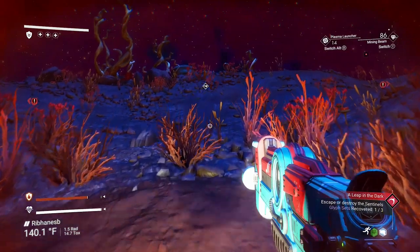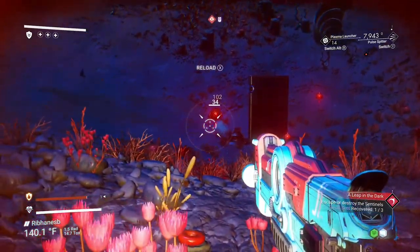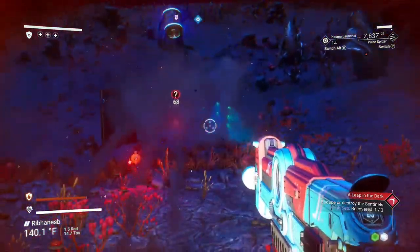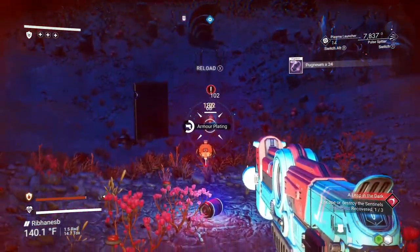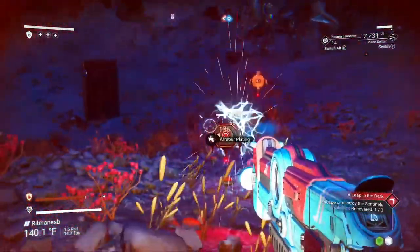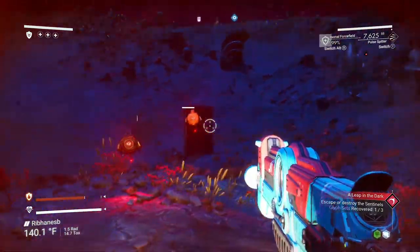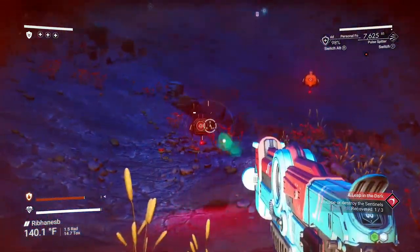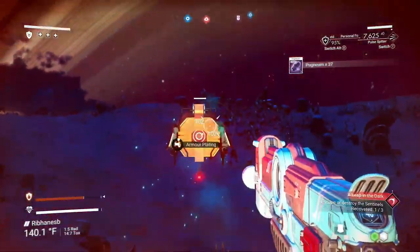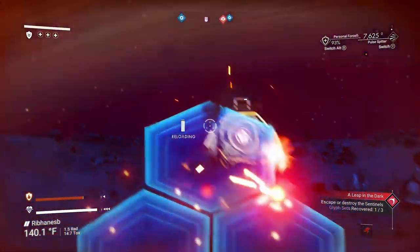I need to reload before I start firing. There we go. Most of them are armor-plated, of course they are. I should switch to shield — there we go — so that if they fire back, I can at least defend myself. Hey, you're not supposed to get that close, it's cheating. At least I can reload. There we go.